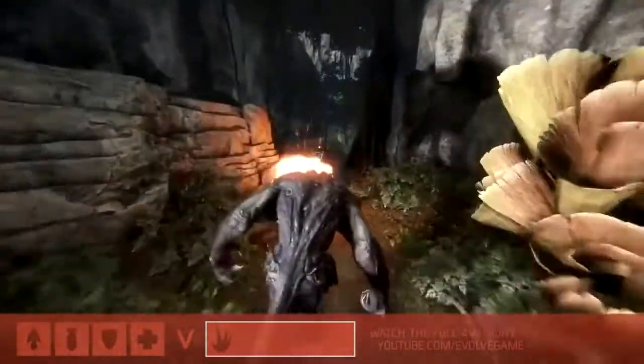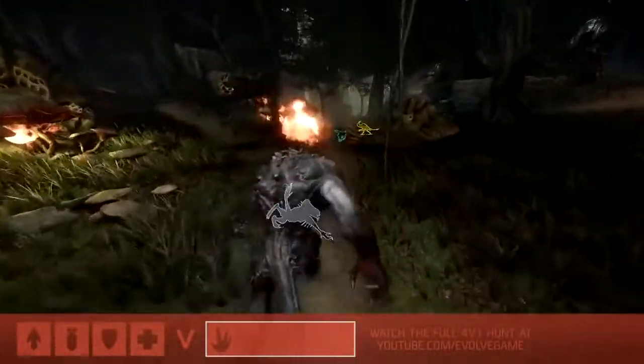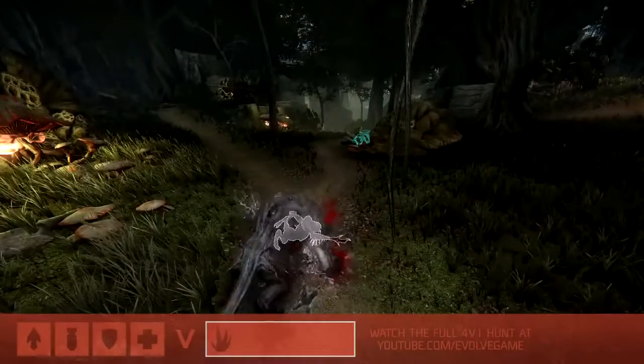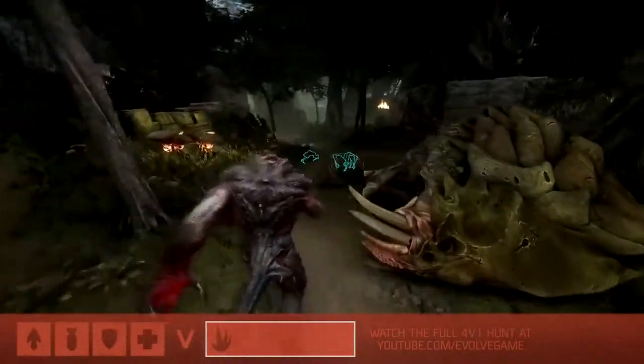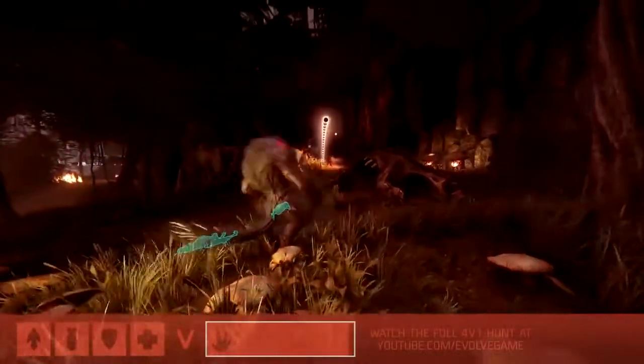It's kind of the path that he takes - being careful where he runs. If he scares birds out of the path, he's kind of leaving signs behind. So would you say subterfuge is a big part of the early game for Goliath? Sure.